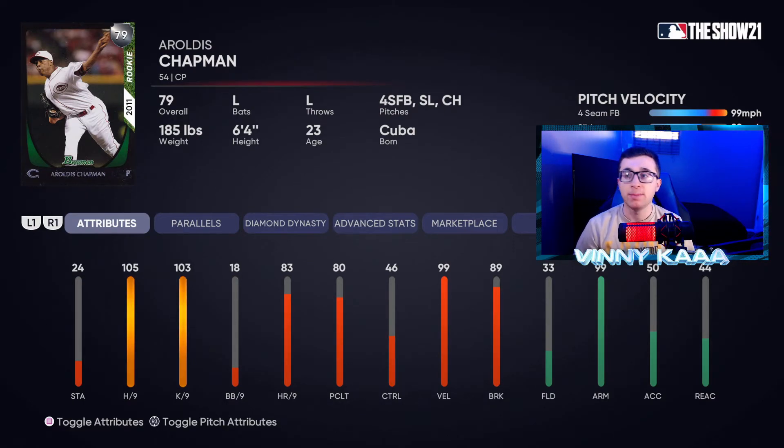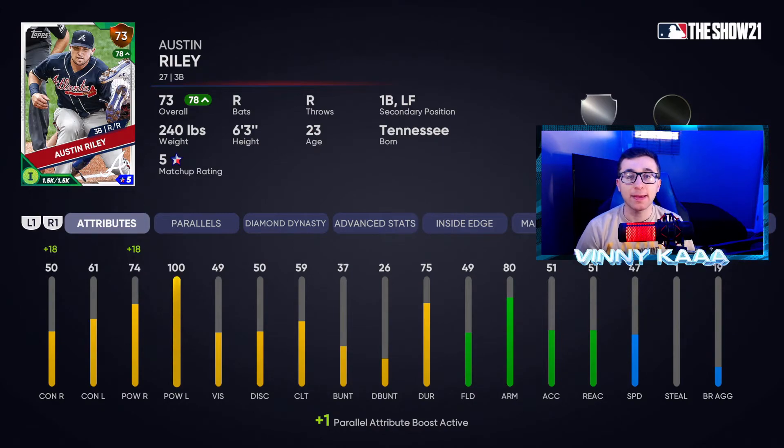Now for bronze cards. I think Austin Riley is the best bronze card in the game for hitting. He has 100 power exactly against lefties and 74 power against righties. His defense isn't rated, but he has decent defensive stats — he's not the worst to put at third base. You could also use him as a pinch hitter off the bench. This man can hit you a bomb when you need it — very underrated in this game.